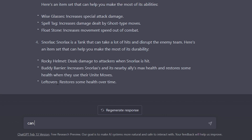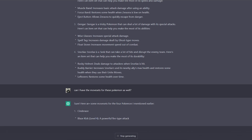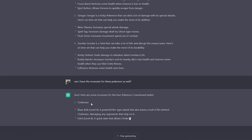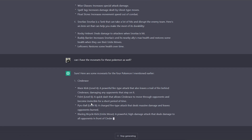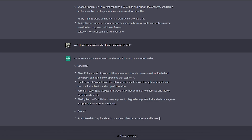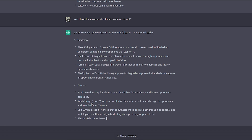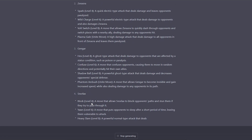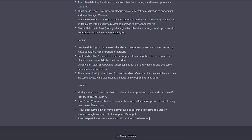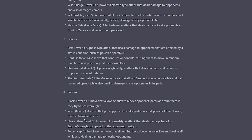I should ask for the movesets — great idea. For these Pokemon you get three moves. It's giving up all of its moves. Gengar: you can use Hex, Confuse Ray, or Shadow Ball — so you can't run Sludge Bomb, just Shadow Ball or just Hex. Snorlax, you're gonna use Block, Yawn, and Heavy Slam. That's pretty good, though all the levels are completely off.